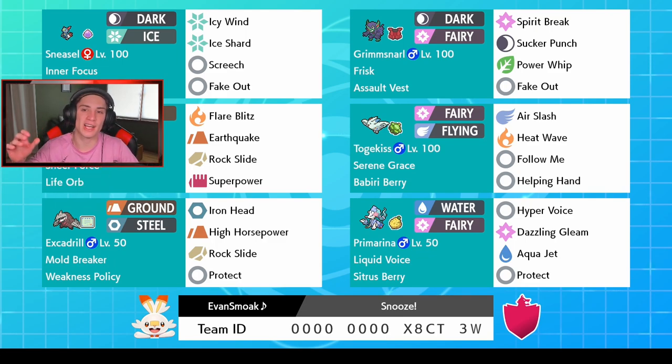Rocking out on this team, we got a G-Max Grimmsnarl and his G-Max move is actually G-Max Snooze, which is like a double yawn to both of the opponent's Pokemon. That is going to be awesome — we can eventually put them to sleep and control the whole match. Grimmsnarl has the Assault Vest with Frisk so we can see opponents' items. Spirit Break for STAB, Sucker Punch for STAB, Power Whip for big coverage, and Fake Out as well.